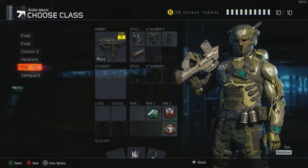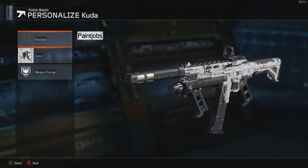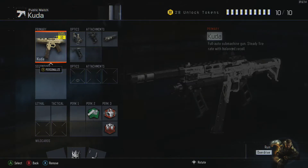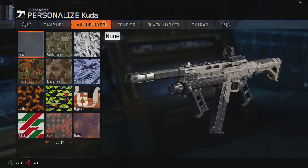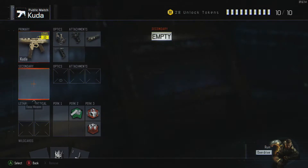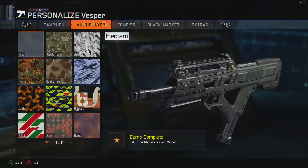Before I do that, I'm going to give you guys a little rundown. Currently on the CUDA, which I'm like the most deadly with — the CUDA — I still need to do the Bliss Camo, which is the 6 attachments on the gun. As for the Vesper, I believe I got to do the same.